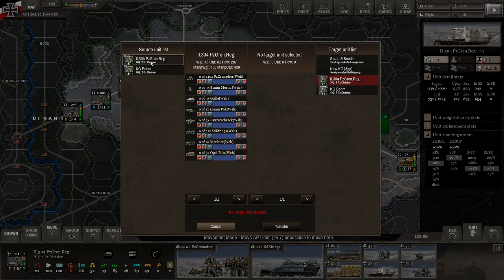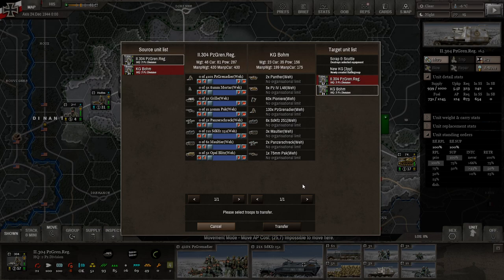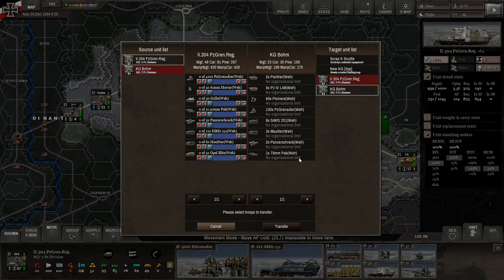Since this is a Kampfgruppe and not an established unit, all of these elements can be moved this way, even when you don't have something like self-propelled artillery. So everything can go into a Kampfgruppe. Just keep that in mind.